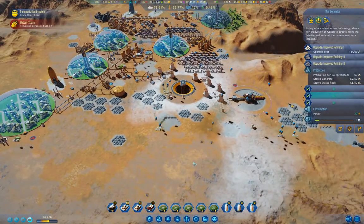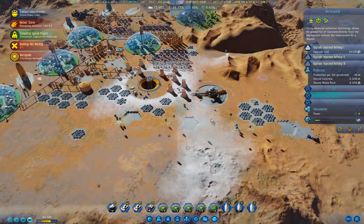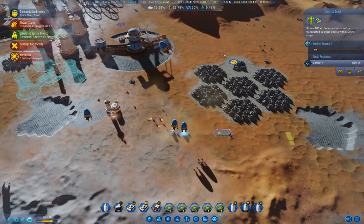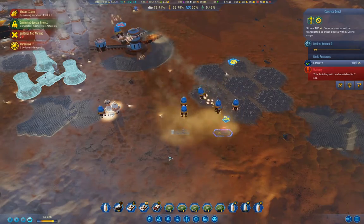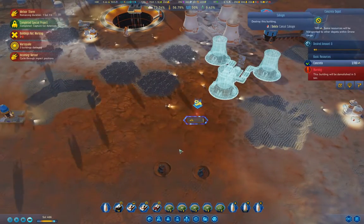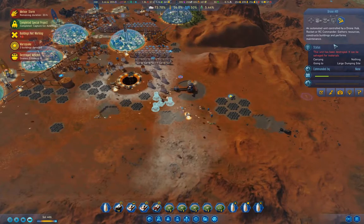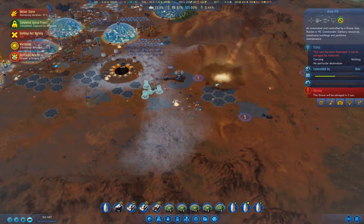We've got meteors landing and we have a Marsquake because we've got ice asteroids. Something we can do here — we can get rid of that and this too. Destroyed drones. Our concrete's running out.